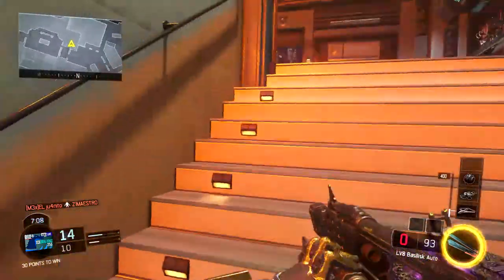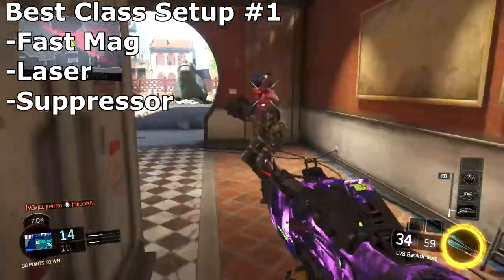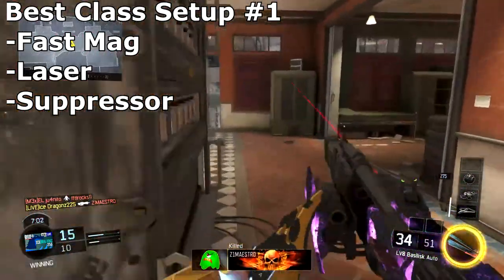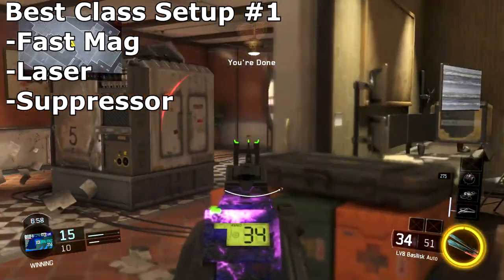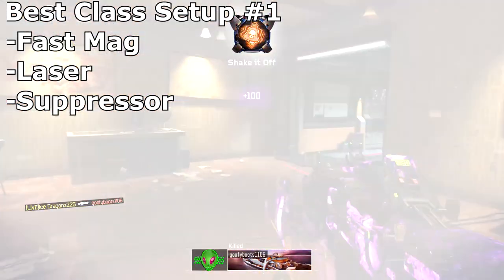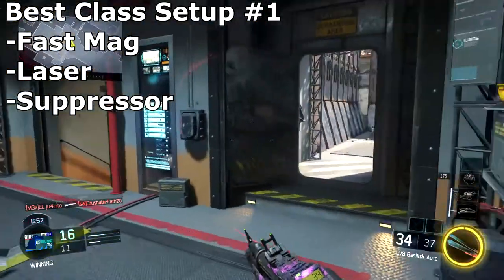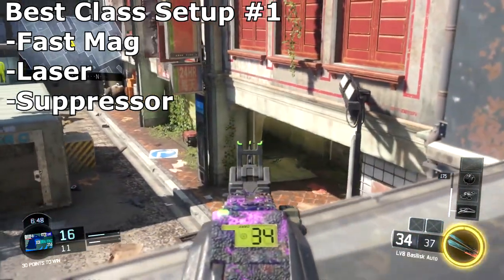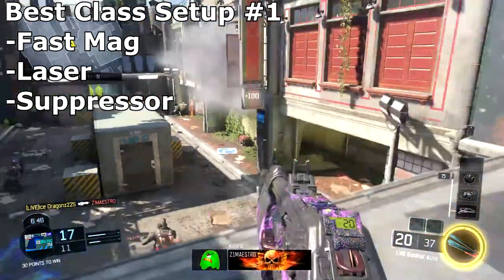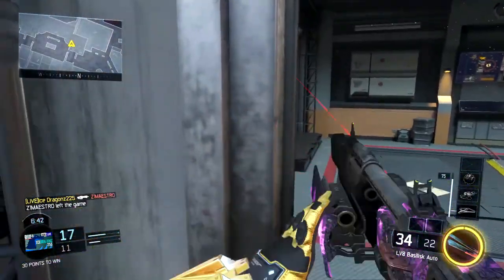The second class setup swaps Scavenger for a Suppressor — high risk, high reward. Put the suppressor on so you're not appearing on radar, and take advantage of going off-map. Even with the five-shot kill range at close quarters, the gun kills extremely fast with 1000 RPM, so you won't notice much of a damage difference. It's still very effective.